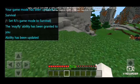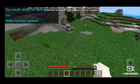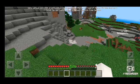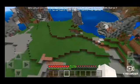It's going to say the mayfly ability has been granted to you, so now you can fly. As you can see, I am in survival and I can basically fly around.